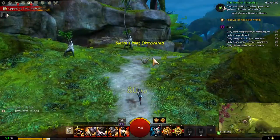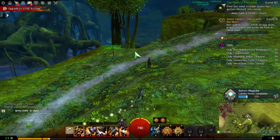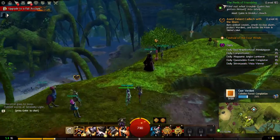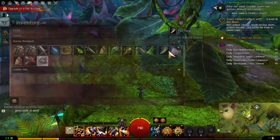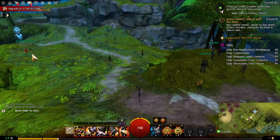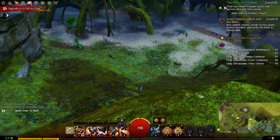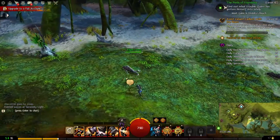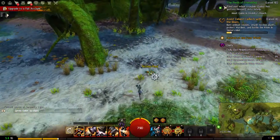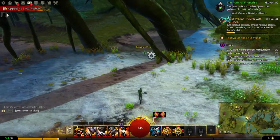Following the road, we reveal more places and find a waypoint with another quest and point of interest: burn the undead corpses, smash the noxious plants, and protect the wardens. Our inventory is good. We find risen corpses to the east on the map, burn the undead corpses, get the noxious plants, and protect the wardens by battling risen enemies.